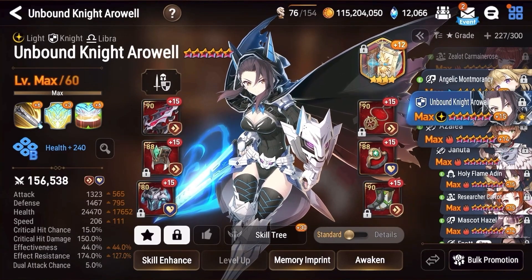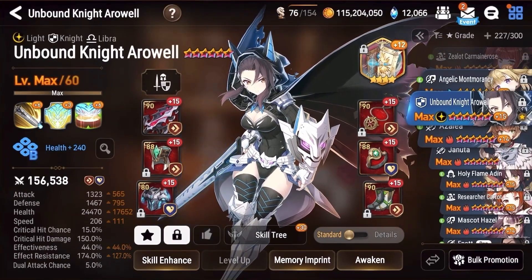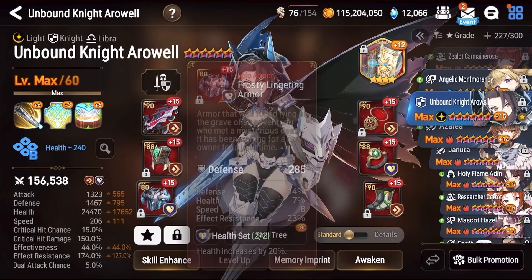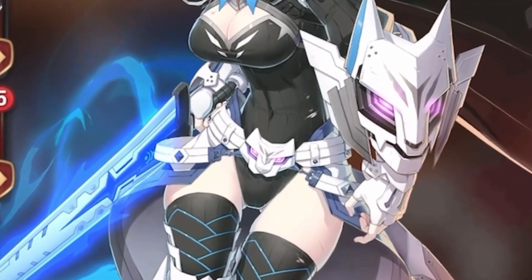We're running Arrowwell on a tanky speed set with high effect resistance and leftover health pieces. Because we're running her in a slow team that intends to tank the first round of a Cleave team, we need to get her ER as close to 200 as we can, while still keeping her tanky enough to hopefully survive all the damage she's gonna be absorbing. Thankfully, she's wearing very protective armor.